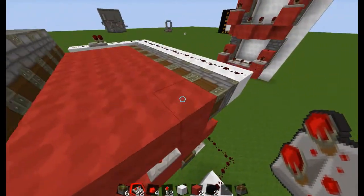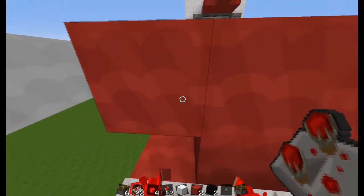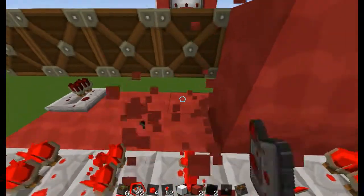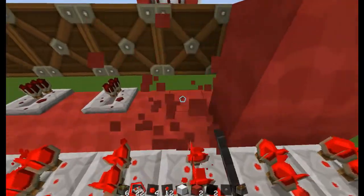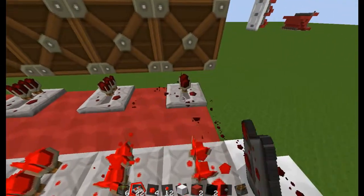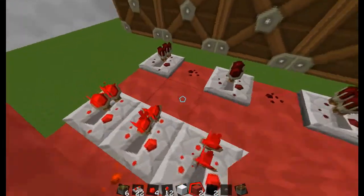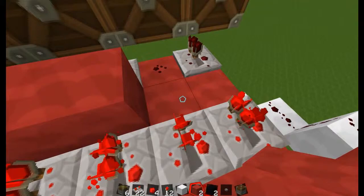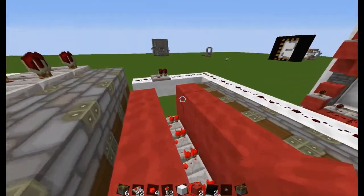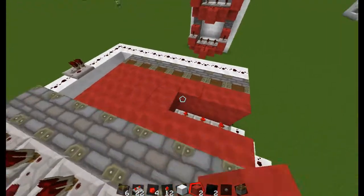Right here I had to destroy the blocks so I could actually place the repeaters down, which is quite annoying. You're going to want to put repeater, then redstone, repeater and redstone — alternating like so — then just fill it back in.